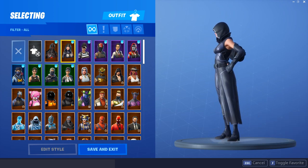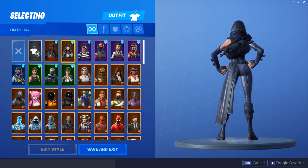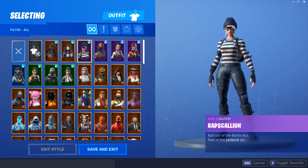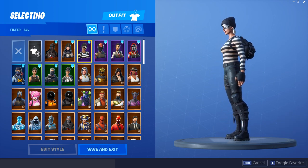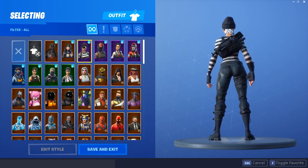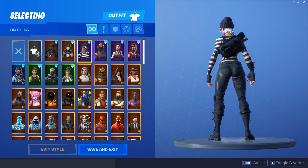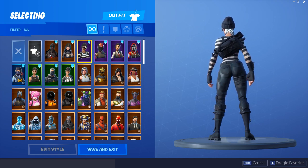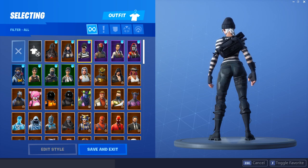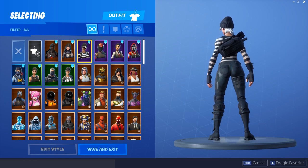I think it looks even better on the Fate. The Fate is a great skin — I always recommend you guys buy it in my combos videos — and this Assassin's Pack looks really, really clean on it as well. We're now stepping up another level. This is probably one of the best combos in the whole video: the Rapscallion and the Assassin's Pack. I know a lot of you guys out there love the Rapscallion. The Assassin's Pack looks so good on the Rapscallion. I 100% recommend you guys go ahead and use this combo. This is a 10 out of 10 combo — probably the best combo on this list.